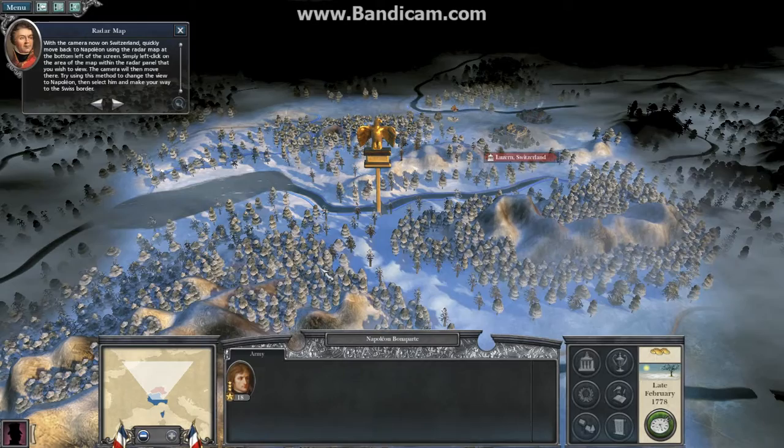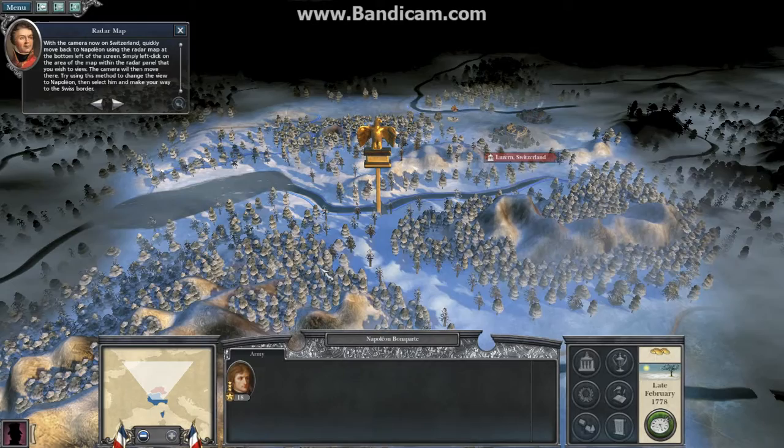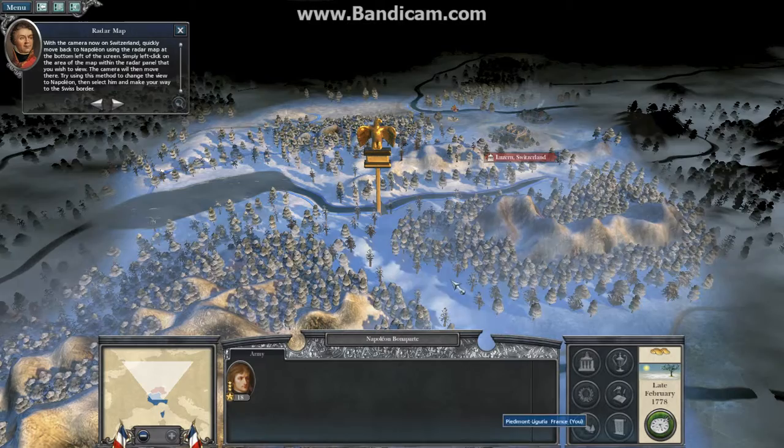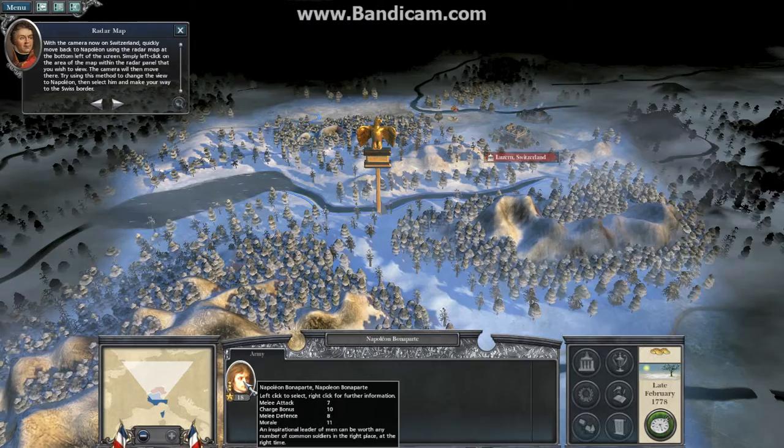With the camera now on Switzerland, quickly move back to Napoleon using the radar map at the bottom left of the screen. Simply left-click on the area of the map within the radar panel that you wish to view. The camera will then move there. Try using this method to change the view to Napoleon, then select him and make your way to the Swiss border.